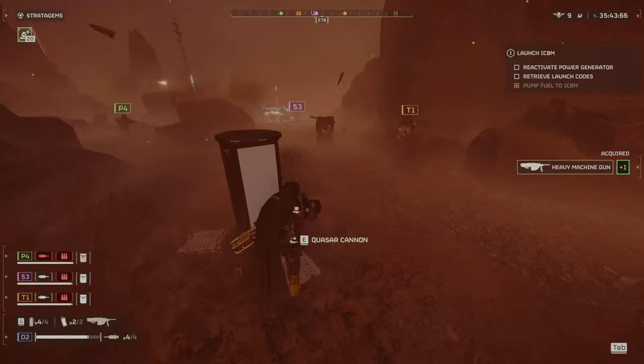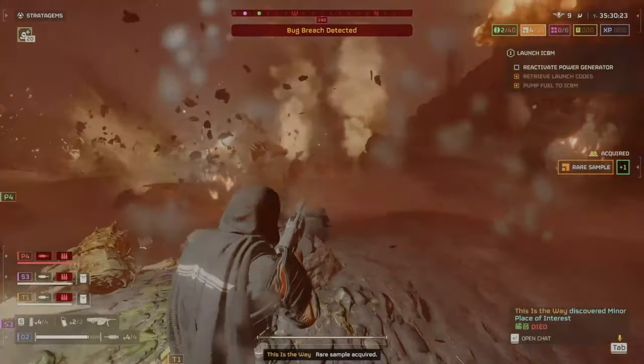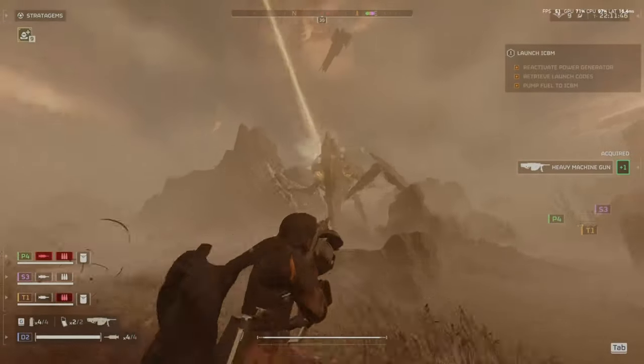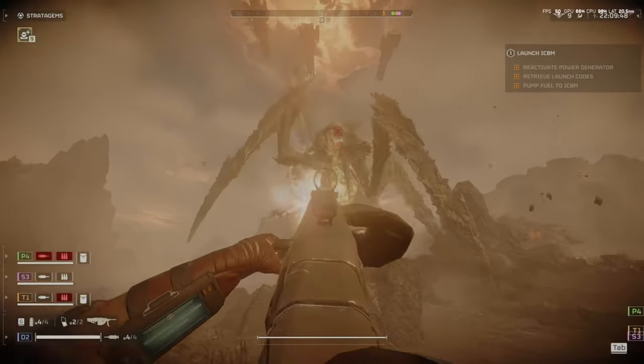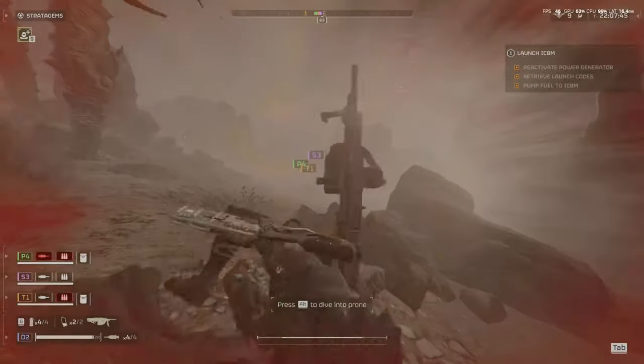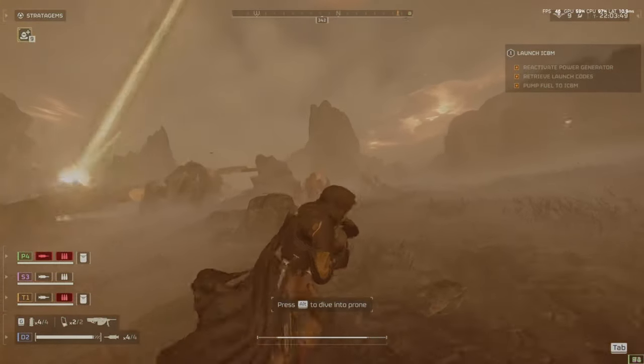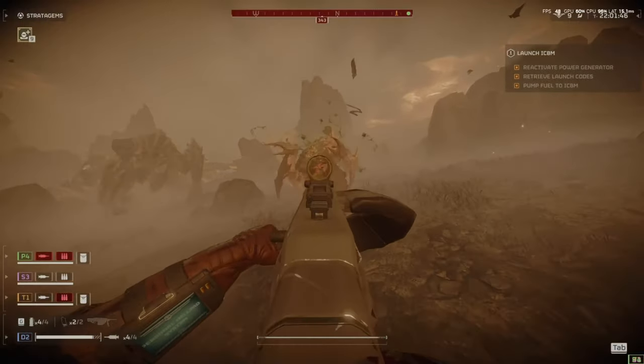Next up, the heavy machine gun. It has an intense recoil which makes it very hard to aim unless you're crouching. But if you aim in first person, you'll get a red dot sight and it makes it much easier to aim. While it's not strong enough to penetrate charger armor or bile titan armor, it is strong enough to target medium armor enemies.